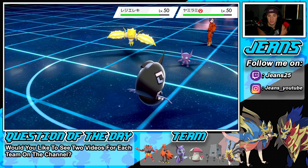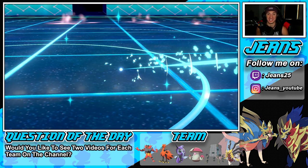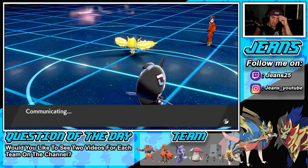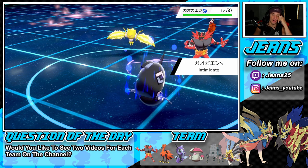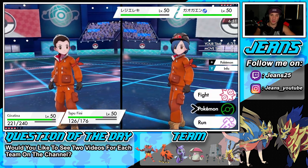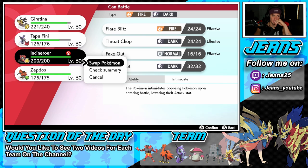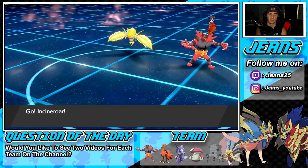Shadow Force hits through. The Regieleki might have had an Eject Button — he swaps quickly. He tried tricking me but it failed, which we love to see. He goes into Incineroar, which I'm totally cool with, though Intimidate does affect Giratina — that's pretty rough. Going into Muddy Water, thinking about swapping to avoid the electric move, or maybe just going into my own Incineroar. Hard swapping feels like the play here.